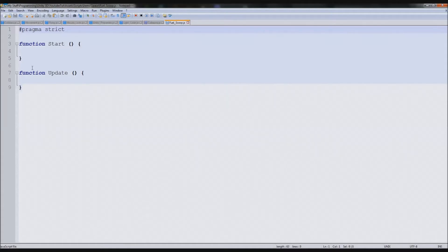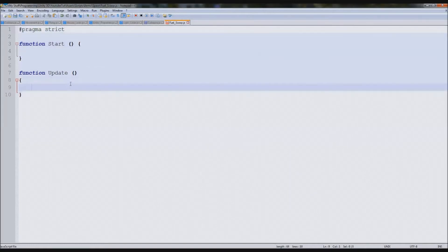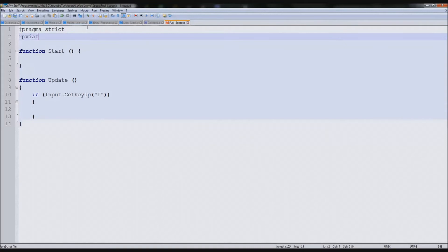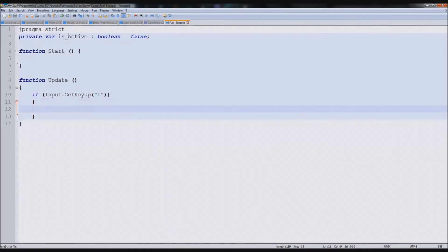So the first thing we need to do when it's active is detect if it's active. So down here: function Update — if Input.GetKeyUp. And we'll say F for fuel scoop. We'll make a private boolean as well to say when it is on and off. Private var isActive — boolean equals false. So by default it's false. And here: if isActive equals true.